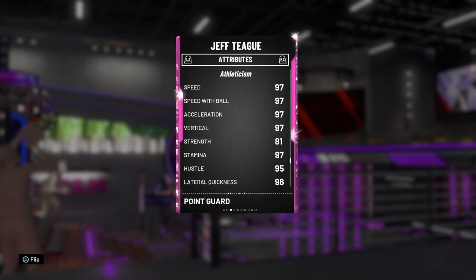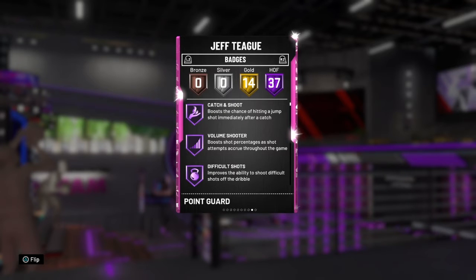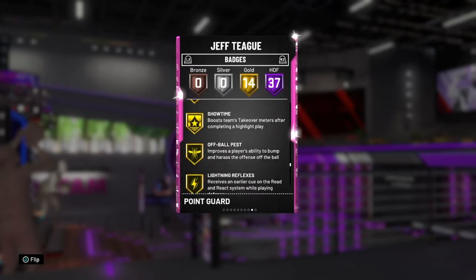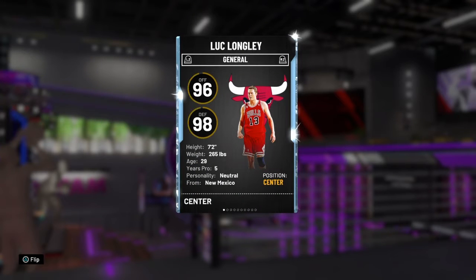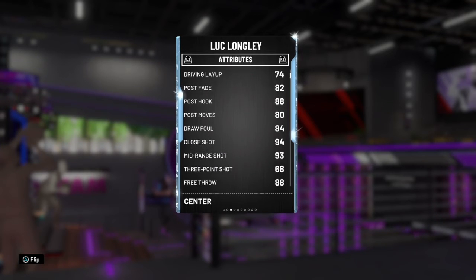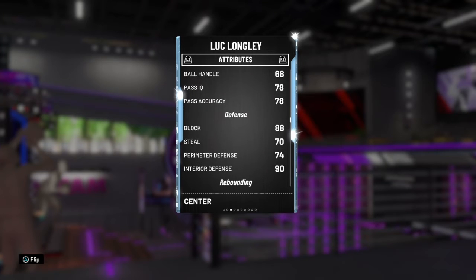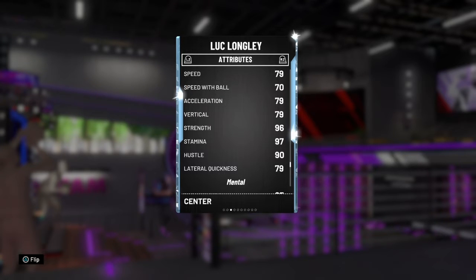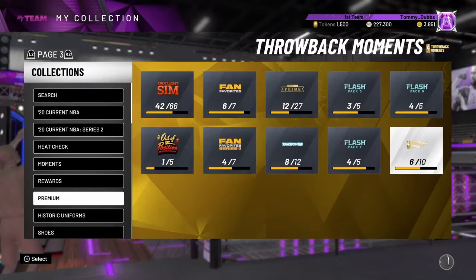We had picked up Pink Diamond Trae Young for our Atlanta Hawks team, and then this Jeff Teague card got released and he was super cheap — so we picked him up and sold our out-of-position Spud Webb. Look at the badges and stats on this card. And we can't have a respectable 90s Bulls team without Luke Longley — 24 Hall of Fames and 10 golds, not bad for a diamond.